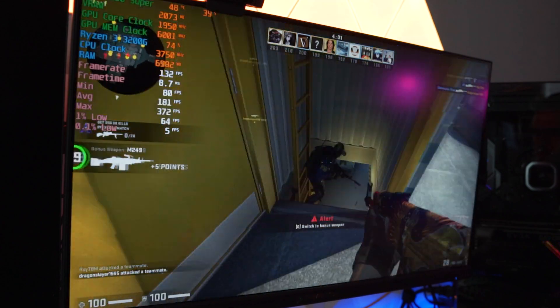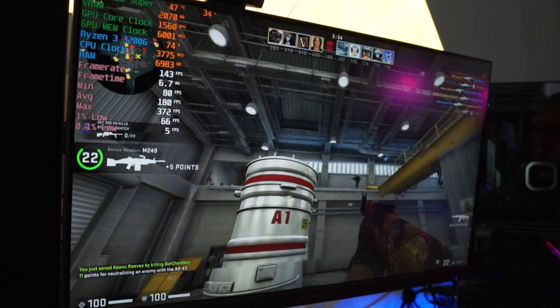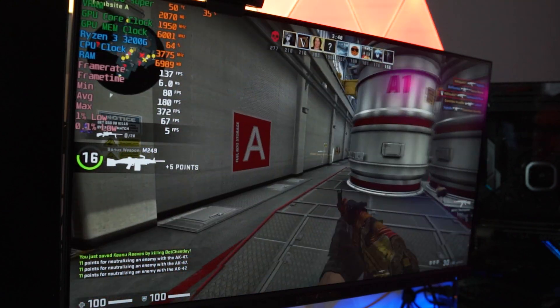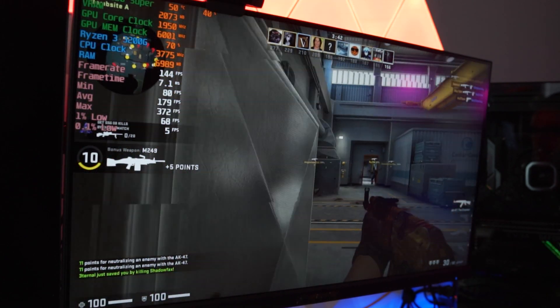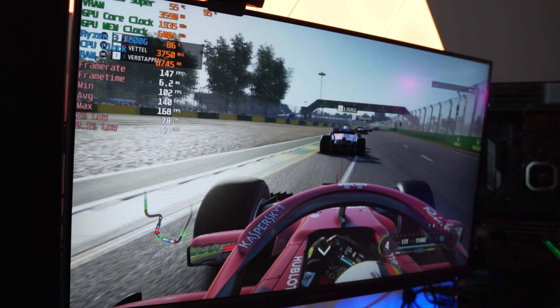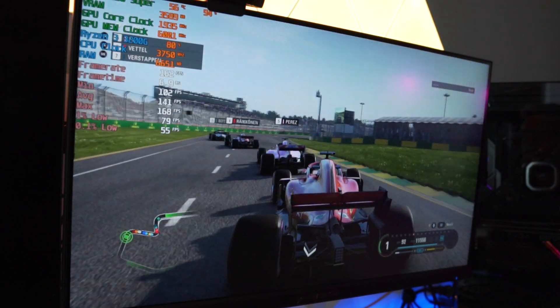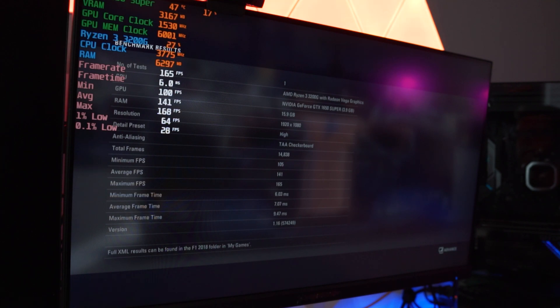Let's hop back into CSGO — and as you can see, we're getting at or around that 144 frames per second mark. So if you have a 144Hz monitor and want that eSports experience, you can definitely do that. If you want the 240Hz experience, you're going to need a better graphics card. On to the F1 2018 benchmark again — at 1080p high settings, we're able to hit 140 frames per second, which is an extremely playable and smooth experience. It looks absolutely awesome and you're able to enjoy this game to its fullest.